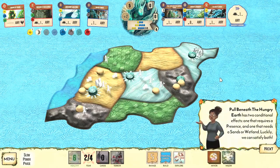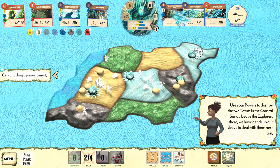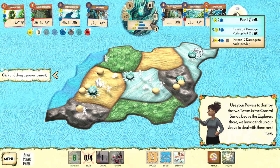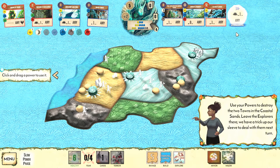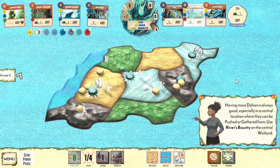They build in the sands — only in one sand space since we pushed them out in time. They flip the explore card, which covers all coastal lands, so invaders appear in jungle, beach, and mountain. The new card, Pull Beneath the Earth, does one fear and one damage if the target land has presence, plus one more damage in sand or wetland. We use it in the coastal sands to take out a town, generating another fear — getting close to making our lives much easier. With three yellow and two blue elementals, our innate power does two damage, destroying another town and generating fear.